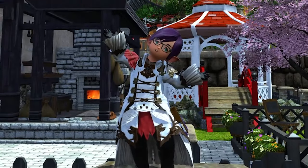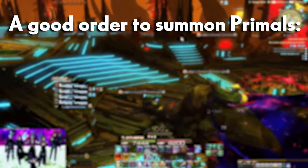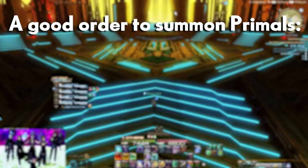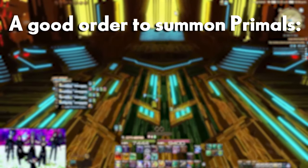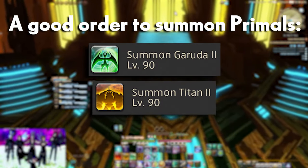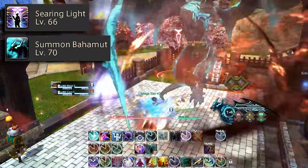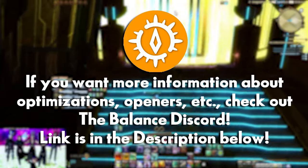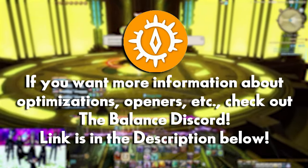Without going too deep into optimization — since there are plenty of other videos for that — the general primal order is Titan first, then Garuda, then Ifrit. Another order is Garuda, then Titan, then Ifrit. Make sure to use Searing Light before summoning Bahamut. If you want more explanation on optimizations, check out the Balance Discord — link is in the description below.